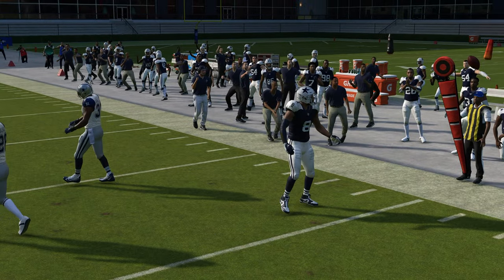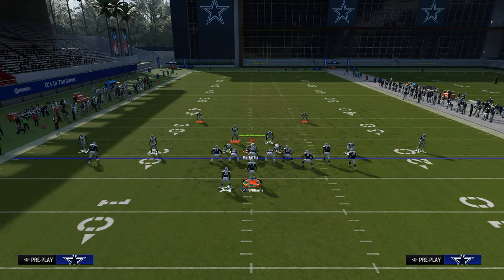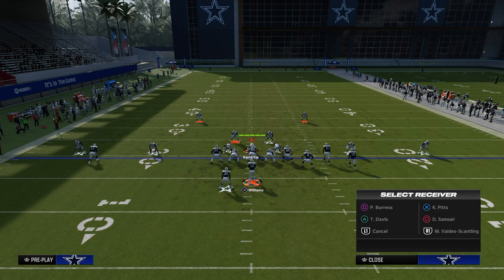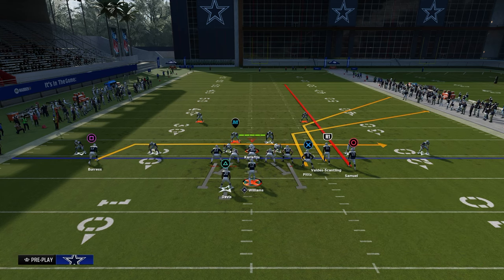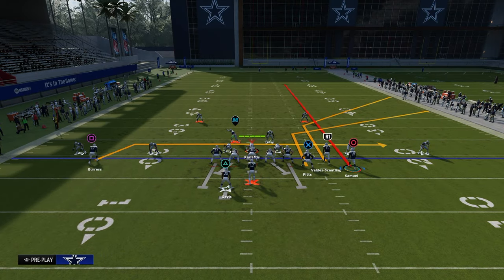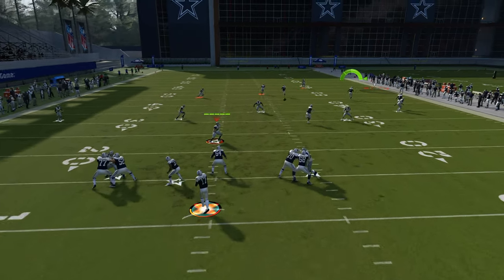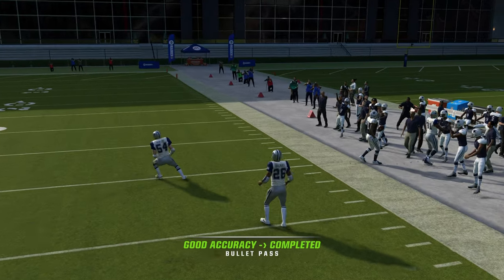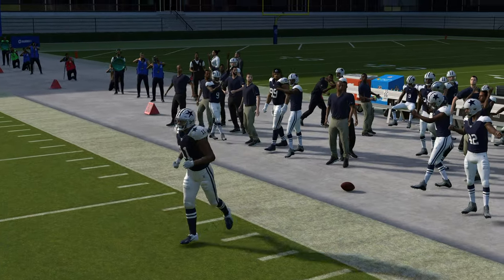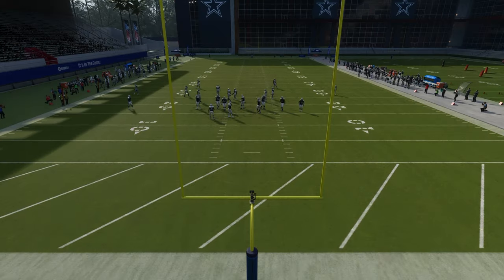That was a cover three coverage. Now I want to show you a cover two coverage and explain why this play is so good against it. You can set up different pass protections out of this as well, but we're primarily looking at the route combo here. Against cover two, the cloud flat will defend the short corner, but it will not be able to get back and defend the deep corner — which is why we're putting that streak on the field to clear that space out.